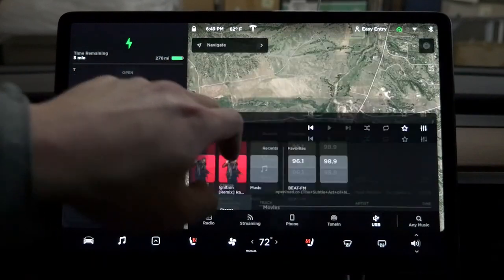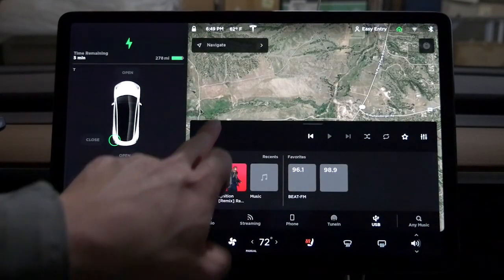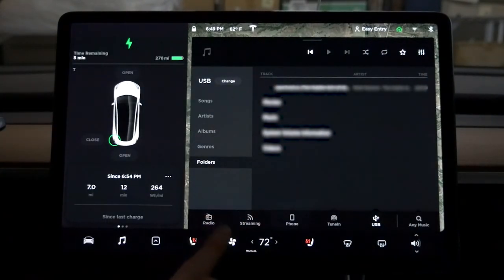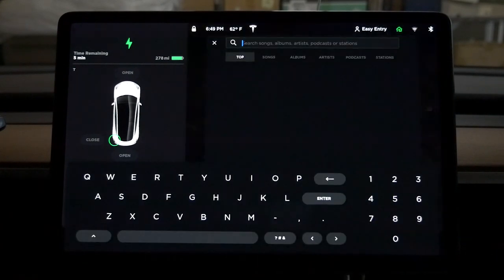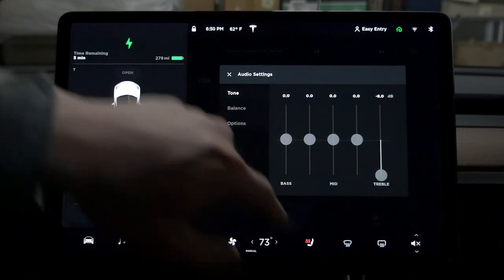This is my USB. I want to switch to a different streaming service. Before, it was just a button with a dropdown menu to choose between radio, streaming, phone, TuneIn, and USB. Basically it's the same thing but a different interface. It kept my settings, so that's good. Balance is still the same.